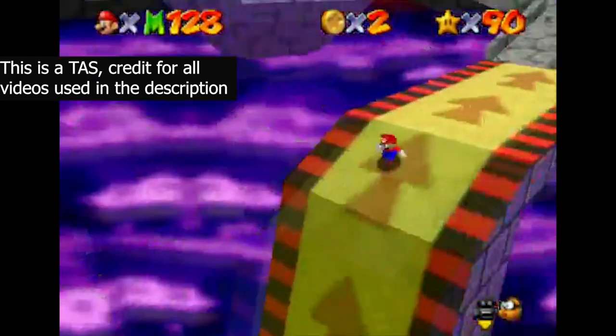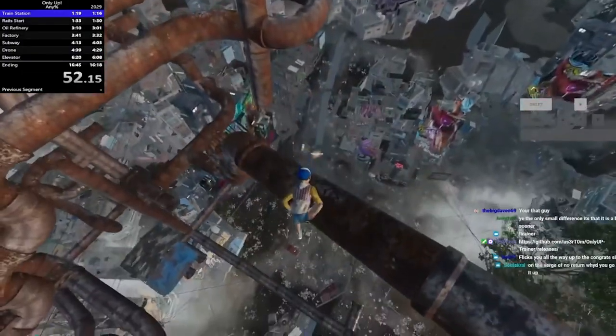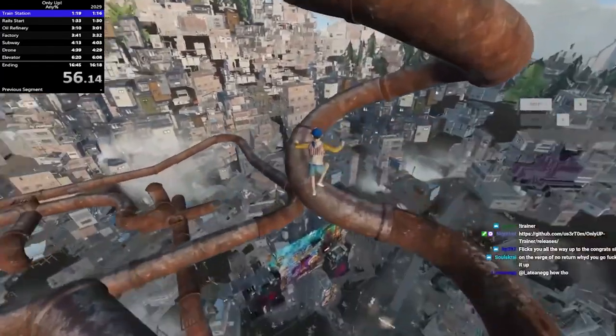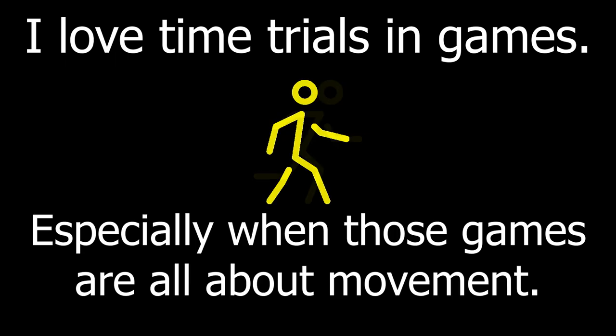Because fast, smooth movement triggers something in our ape minds, and no games do it better than modern 3D platformers. This ape-like neuron activation is compounded by the existence of leaderboards, driving the human urge for competition. I love time trials in games, especially when those games are all about movement.